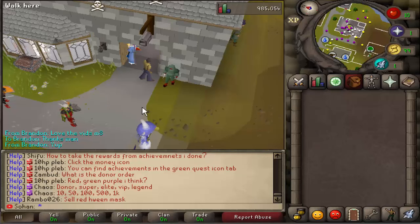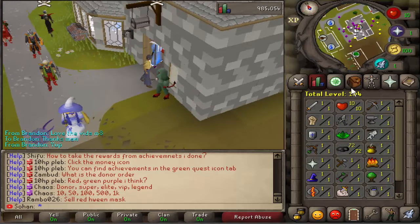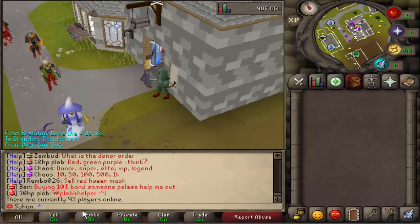What is up guys, today we are on Runex, and this is by far one of the best servers out there. You might notice it's very similar to SpawnPK, a server I recently uploaded a video on. The reason is because the two servers are actually owned by the same owner. This is basically the economy version, whereas SpawnPK is the PKing server. This server is still quite active with around 93 players online, ranging between 100 to 150, versus 150 to 250 on SpawnPK. If you enjoy the economy aspect of a server, this is definitely the one to check out.